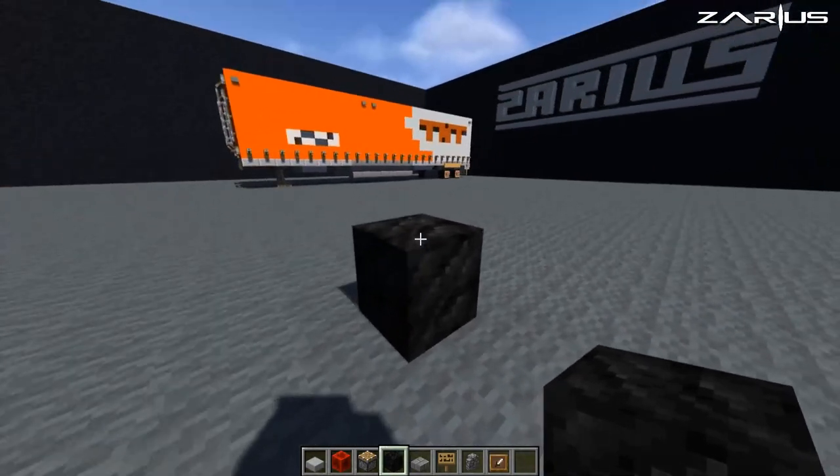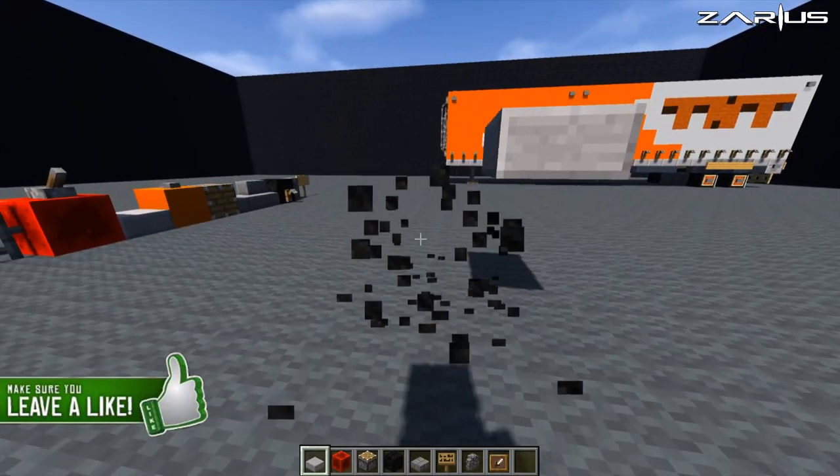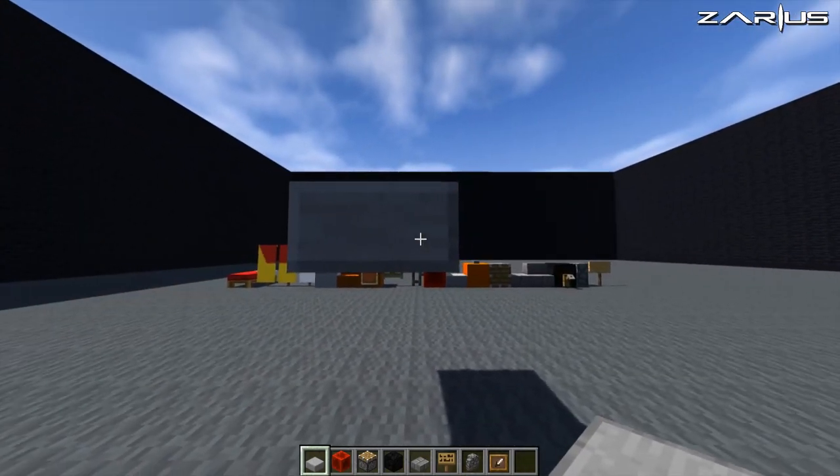What we're going to do is come right here and place two blocks up with a slab directly on the top, knock the two blocks out, and place another slab here. Then you've got two — going to count to 25.